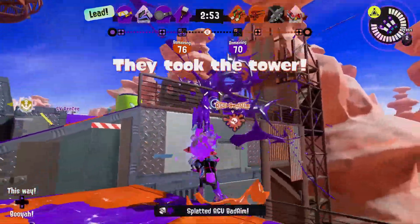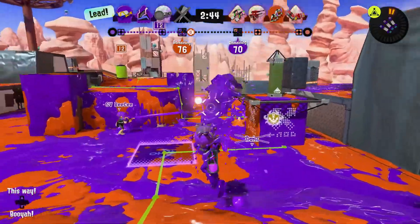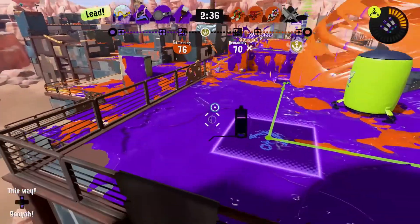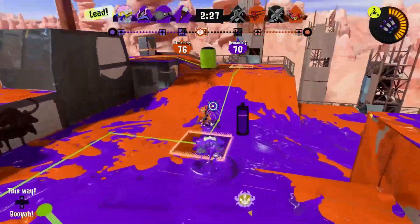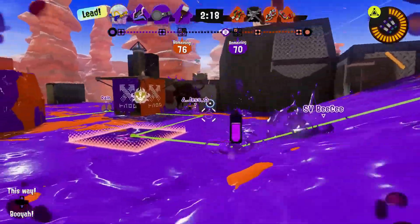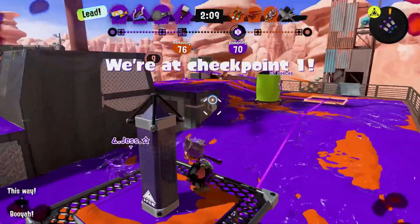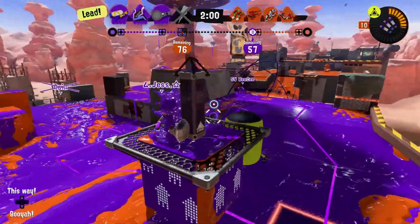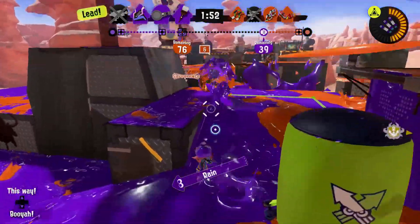I could really use some assistance — thank you. Where is my team? We're really lacking presence in the middle. He's dead to the right — there are three down. The dualies is on the tower right now so we can easily push him back. We have to use this opportunity to push. My teammate won that fight — he's going to paint up. Unfortunately my teammate did die up there. It's just the hydra up there.